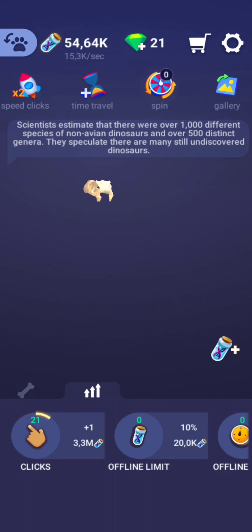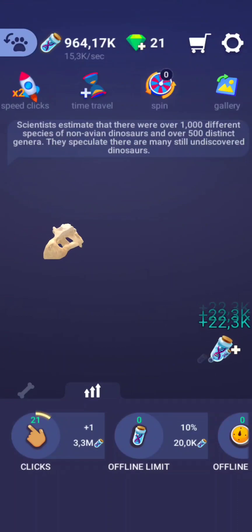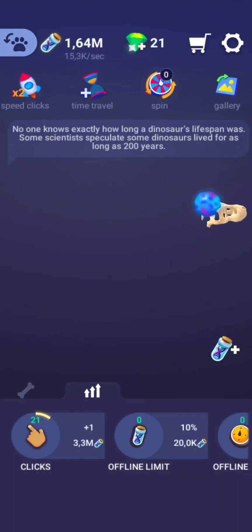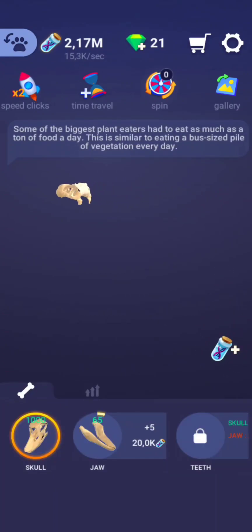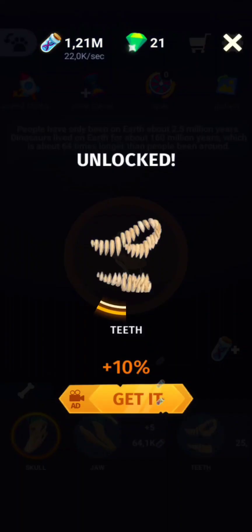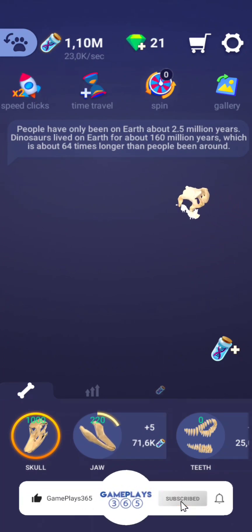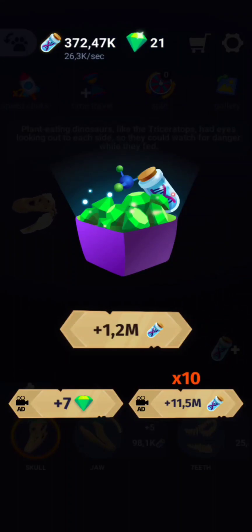Did you know that there were more than 700 species of dinosaurs? There were big ones and small ones. They roamed on the land and flew in the skies. Some were carnivores and others were herbivores, and they lived on all continents. We have found dinosaur fossils on all continents on Earth, including Antarctica — yeah, that seems a bit weird, but scientists did find their fossils there.